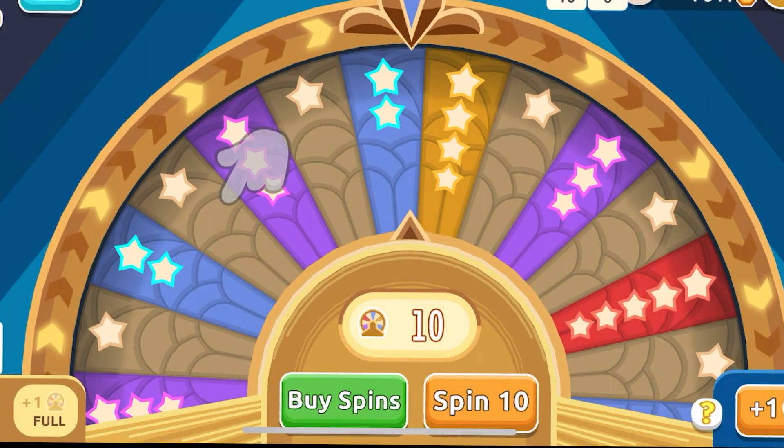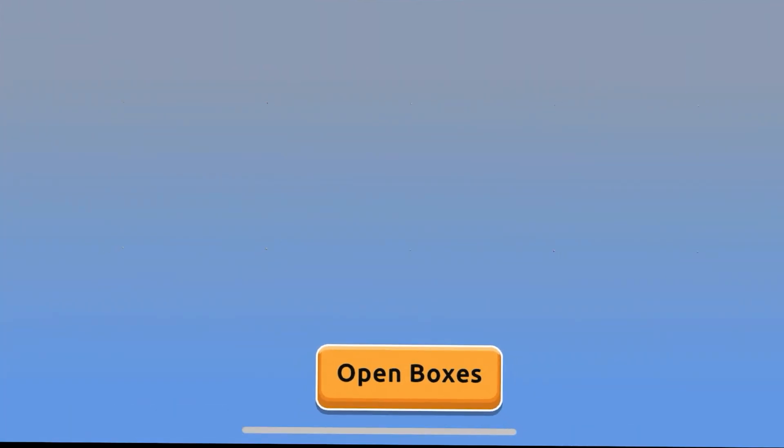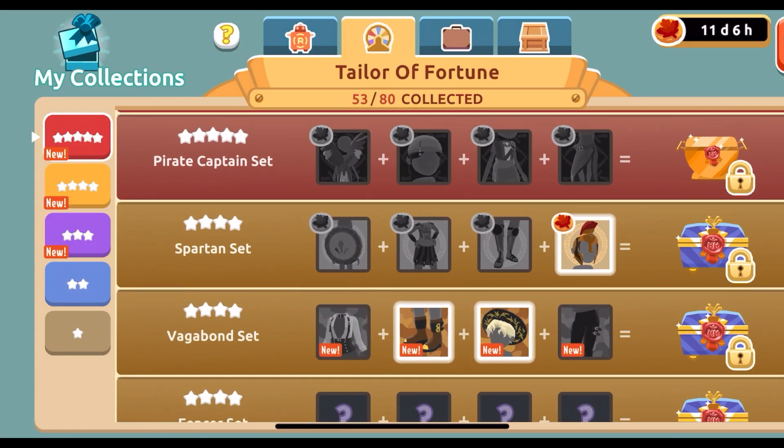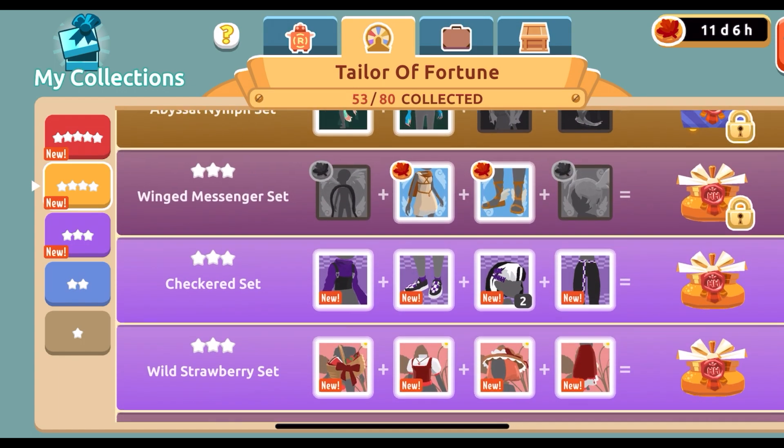Tailor a Fortune. Last but not least, we've got the Tailor a Fortune. This is an in-game feature that lets you spin for prizes. You could hit the jackpot and score some legendary free items or even one-star clothing.